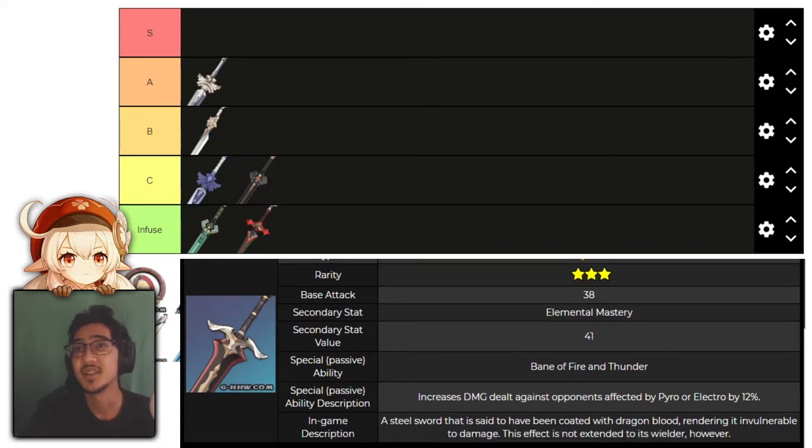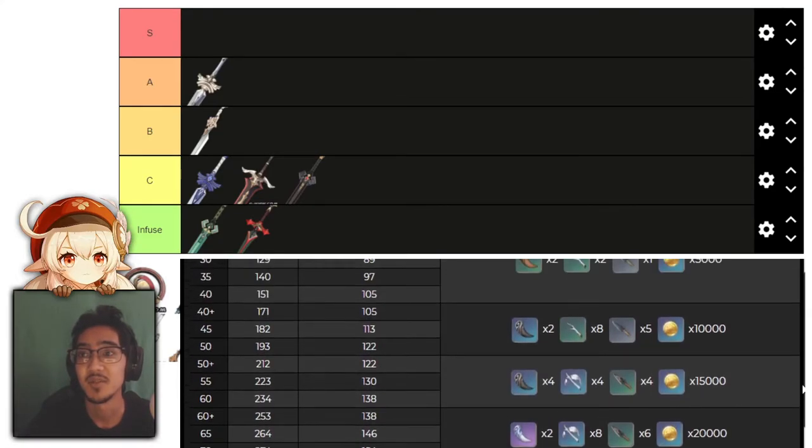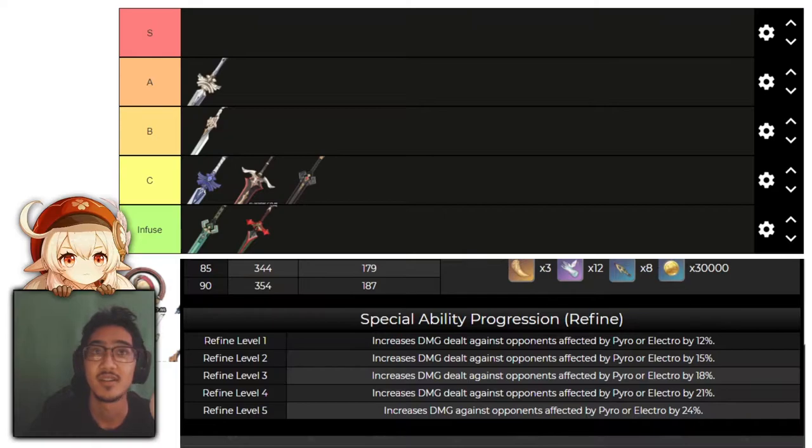Moving on to Claymores. First, we have the Blood Tainted Greatsword, which increases damage against enemies afflicted by Pyro and Electro, with elemental mastery as the main stat, going up to 24%. Same as the elemental swords — this goes into C tier.